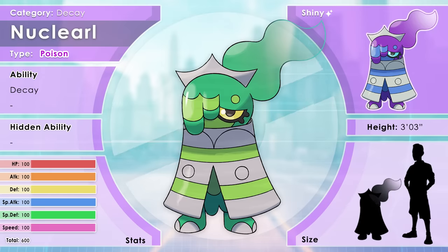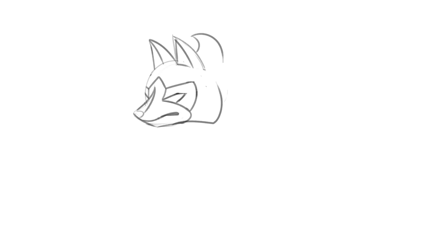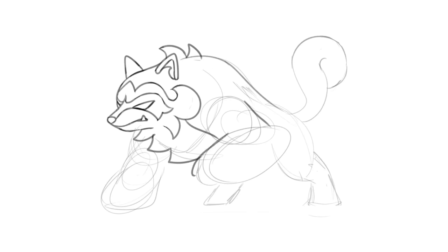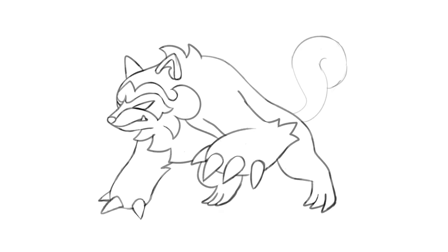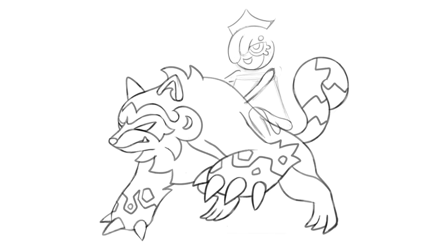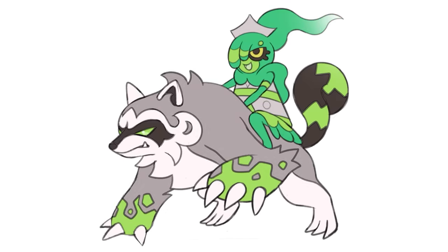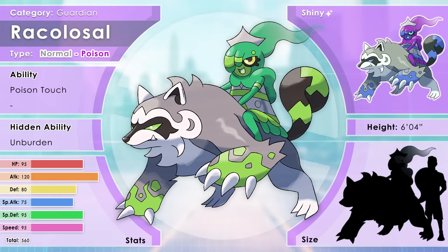So the whole point is Nuclear can't really form any bonds with people because she gives them cancer — and she's sad about it. Except for poison types, but she doesn't really want to hang out with Trubbish all day. The only place Nuclear hangs out is the dump, where Raccool just so happens to frequent. As a result of eating garbage, Raccool is immune to Nuclear's radioactivity. Raccool shows Nuclear around town and they quickly become friends. In fact, the reason Raccool has green eyes is because it's been eating garbage contaminated by Nuclear all along. It's a love story — better than Twilight! So when you have both in your party and level up Raccool, it will evolve and combine with Nuclear.